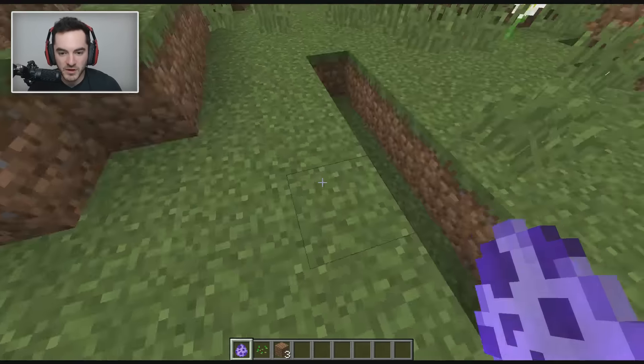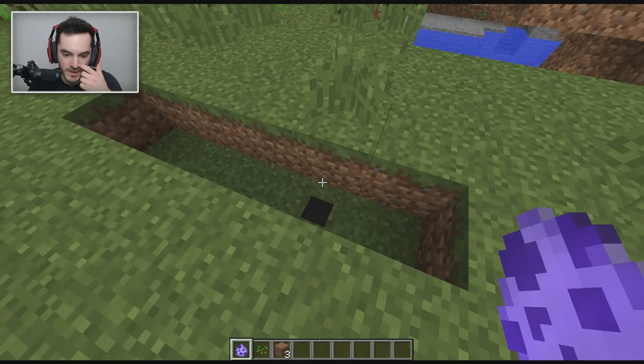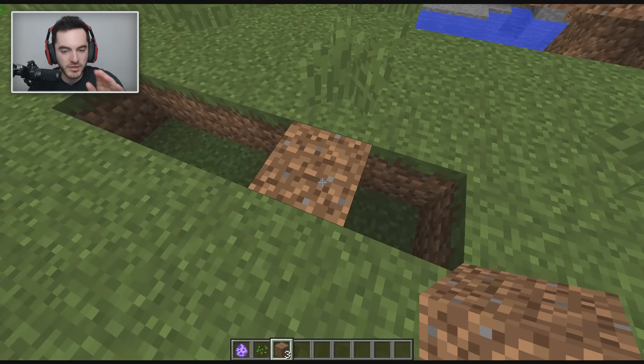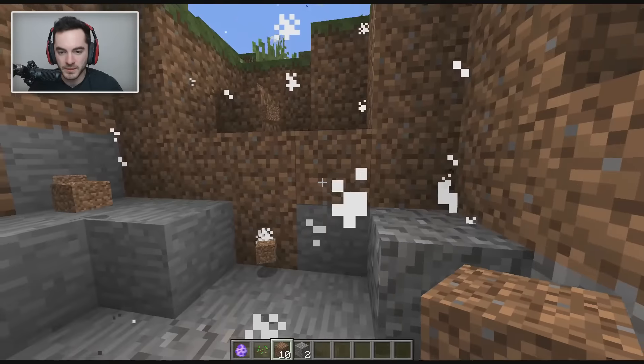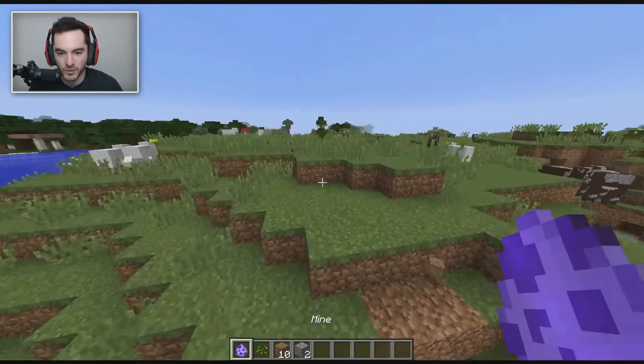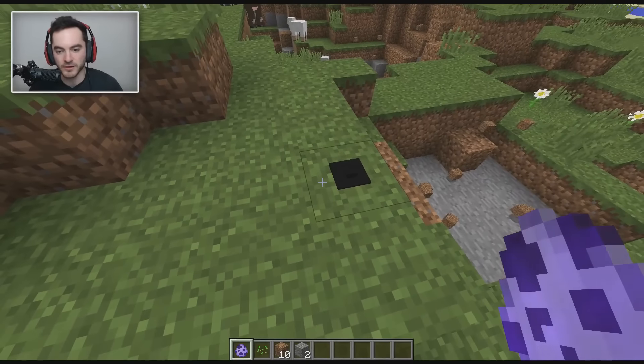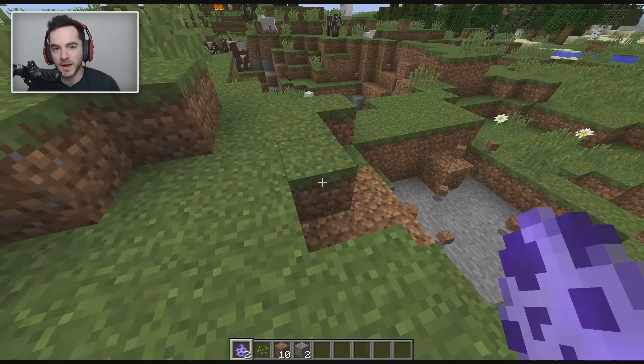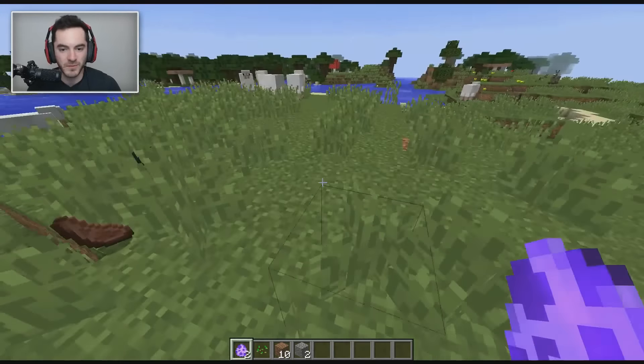But say you want to conceal it — you can put it down and actually cover it. Even though the thing is sticking out of the ground, you can still place a block over it as normal, and boom, it blows up as you walk over it. And if you put it in the wrong spot, just break the block, get the mine back, and use it in a different location.